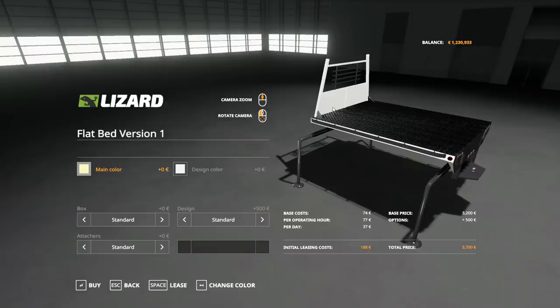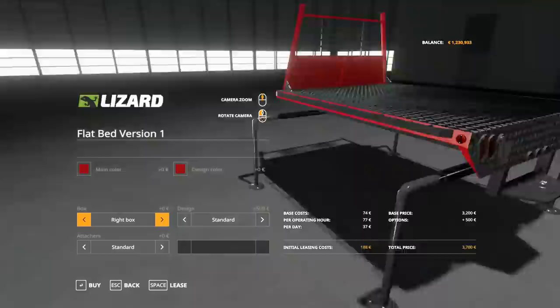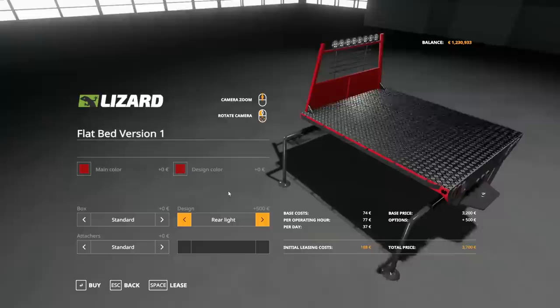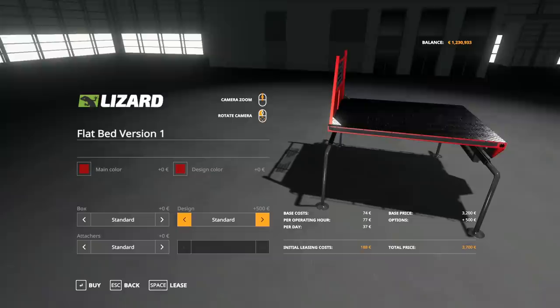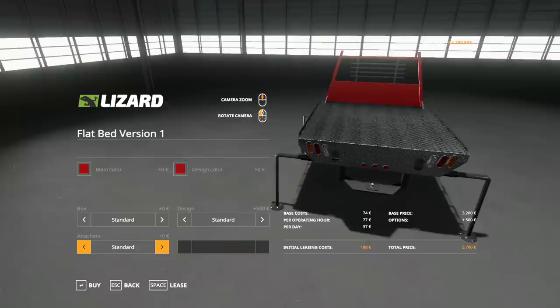Next up is Flatbed Version 1. Again you get all the different color options. Design color gives the rack a bit of color. For the box option you've got standard, left box, right box, or boxes on both sides. For design you've got rear lights and front-pointing lights — if you've already got cab lights and a light bar, more lights is fine I guess. For attachers you've got standard, gooseneck attach joint, and standard — it always has the bumper pull hitch.